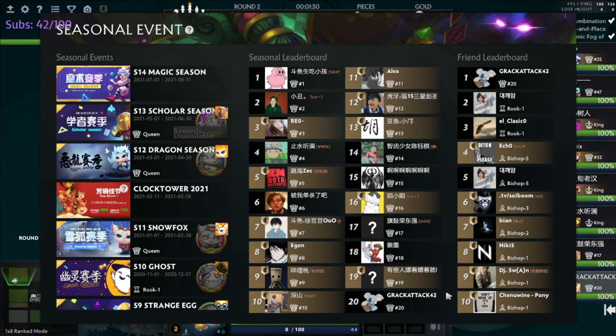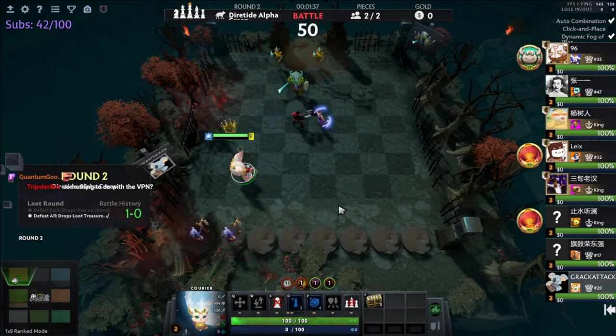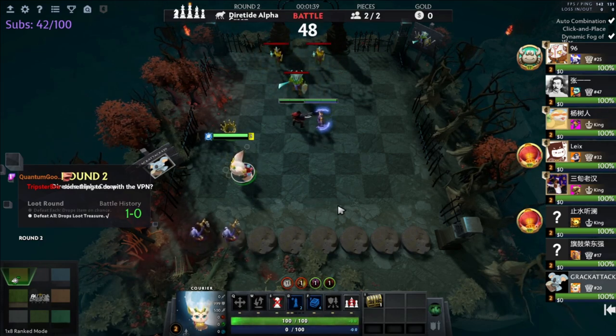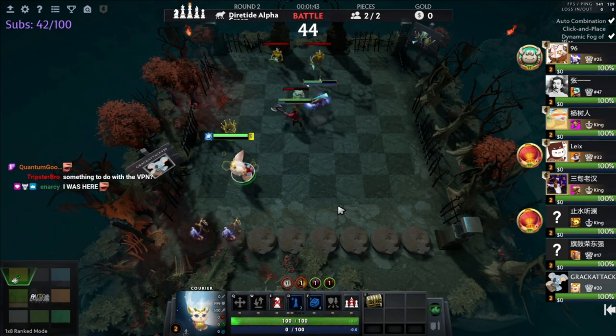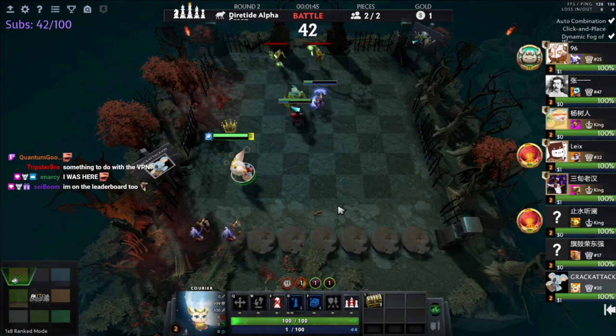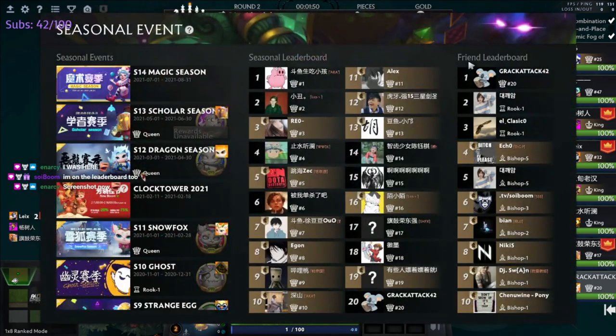The reason I selected round 10 in particular is because it's the most important round in the game. The relic you choose there sets you up for the rest of the game and can determine whether you finish in top 4 or bottom 4, as it has a huge impact on your economy and how fast you can put your composition together before anyone else.